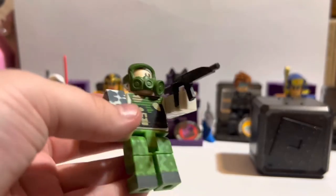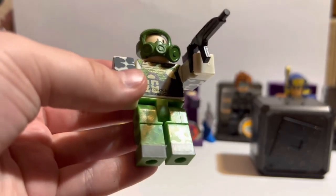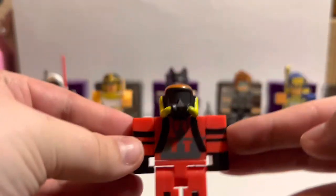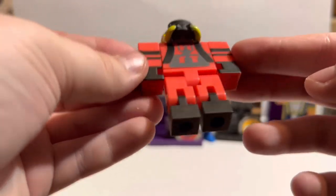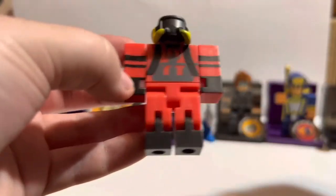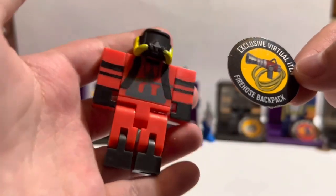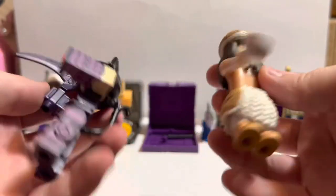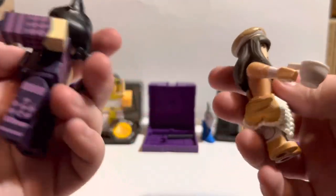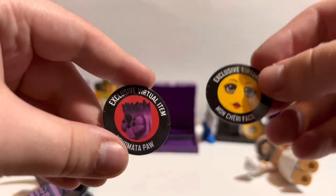And it does look pretty cool. So on to the last purple box — we got this guy here who looks to be some type of soldier. And the code that comes with it is the Open Gas Mask. And for the very last box, we got what seems to be some type of fire person or firefighter, because the code that comes with it is the Firehouse Backpack, and it would make sense if it was a fireman. My two favorite characters were definitely these two — this one is from Series 11 and this one is from Series 9, which is the purple and black box. The codes that came with them were the Nekomata Paw and the Mon Cherry Face.